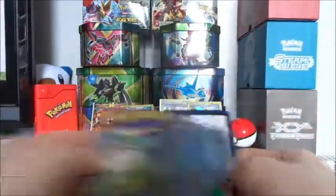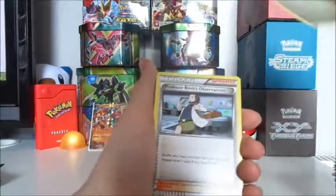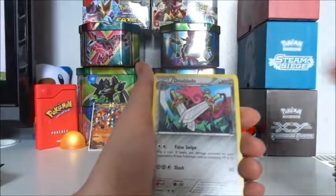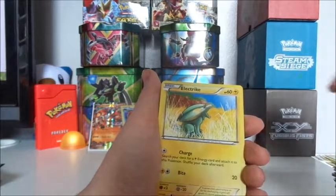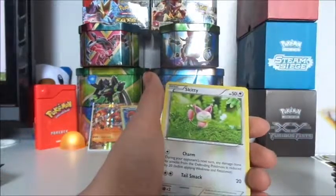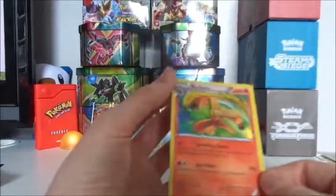And last pack — here we go: got ourselves Vibrava, Professor Birch's Observation, Double Blade, Barboach, Hone Edge, Electric, Drillbur, Skitty, a Reverse Hollow Tentacruel, and a Holographic Blaziken.